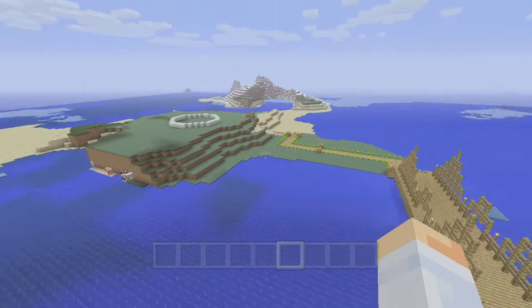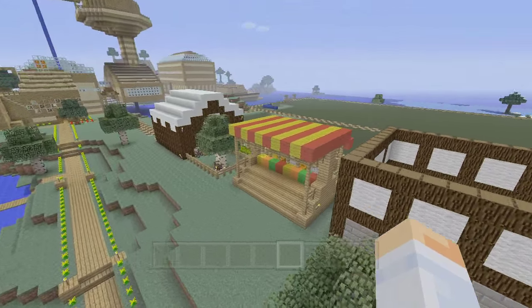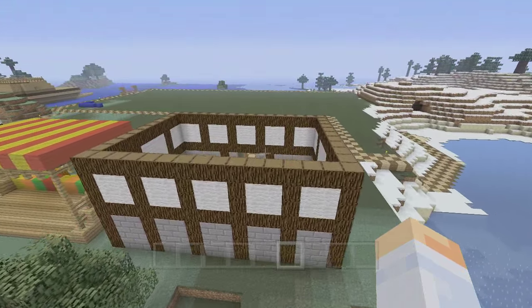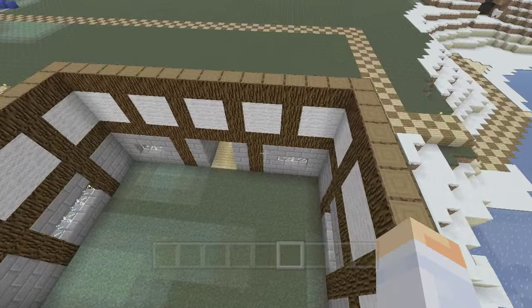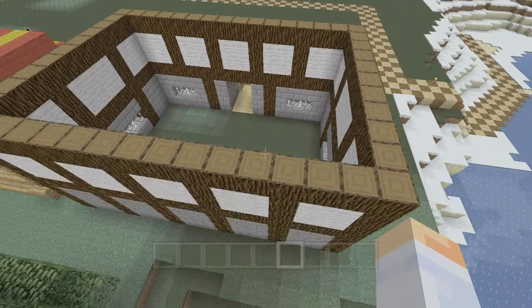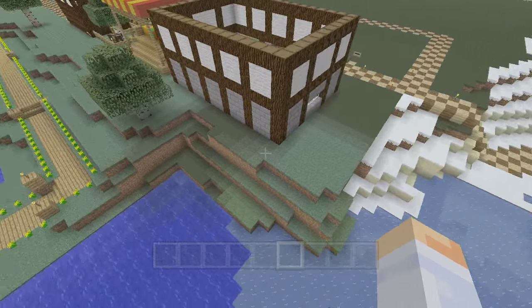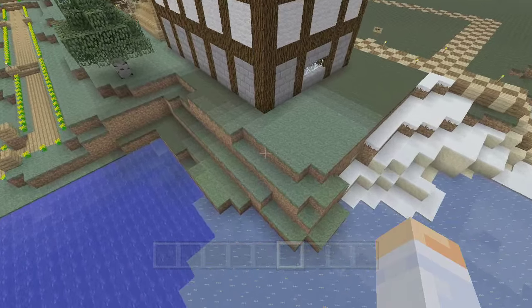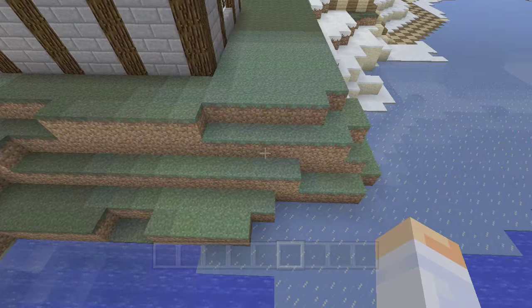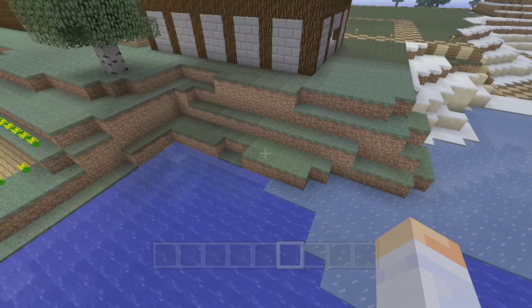They want to know where the bridge goes and where to put the lighthouse in this area. Doing these shops — this is the last one — you can see just the shell of the milk bar sitting here, which already has a pig in it for some reason. I had a cow in it the other day which I thought was really convenient, but I guess he's disappeared. This terrain I've worked out as best I can.